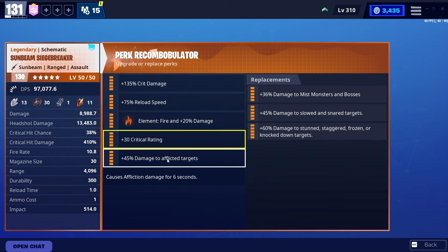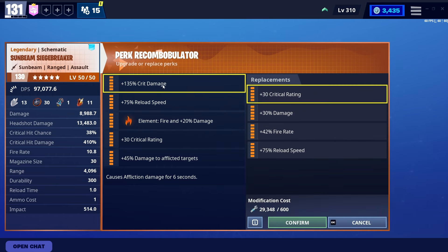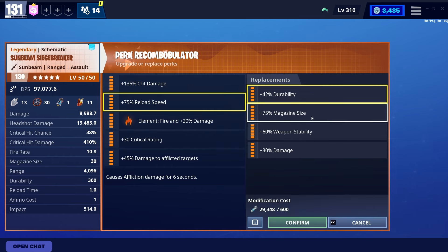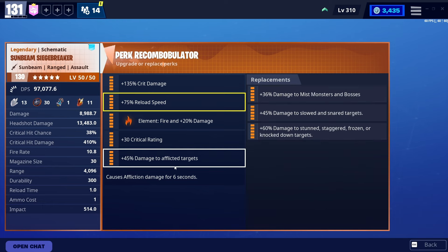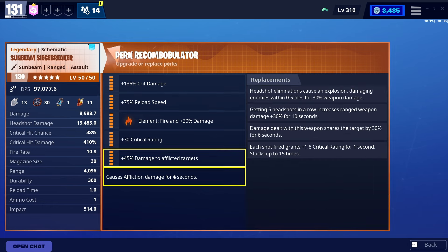The perk setup here is really standard. It's just crit rating, crit damage, with a reload speed perk. You can also go mag size if you prefer that. I like reload speed because it helps my uptime a bit more as opposed to just reloading. There are also heroes in the loadout that help with magazine size — we'll get into that later. The fifth perk here is just matching your sixth perk.